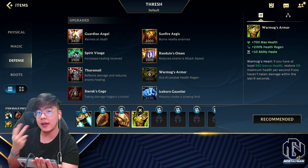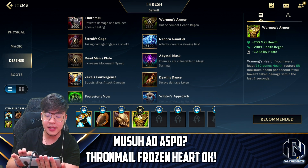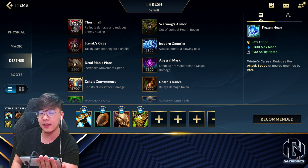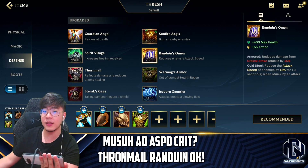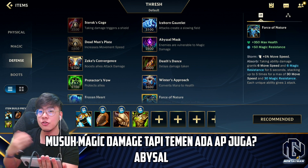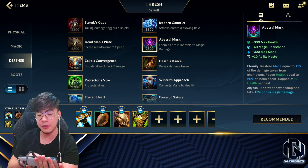Dua item terakhirnya situasional. Kalau musuh banyak yang punya attack speed, lu bisa bikin Tornado ditambah Frozen Heart — jadi attack speed musuh berkurang dan kalo ada yang mukulin lu mereka jadi kena. Kalau musuh ada critical yang sakit, bikin Randuin's Omen. Kalau musuh punya magic, bisa pakai Force of Nature. Kalau musuhnya punya ability power tapi tim kalian juga punya AP bagus, bisa bikin Abyssal Mask. Jadi ada sekitar 5-6 item pilihan situasional, tapi Thresh cuma butuh 2 item lagi biar full item.